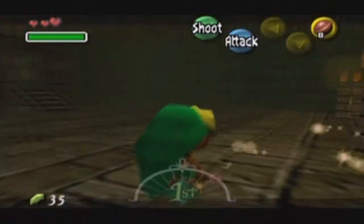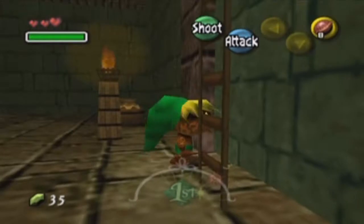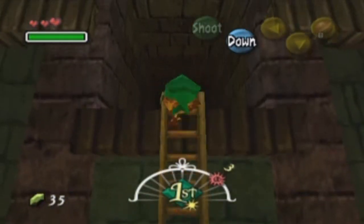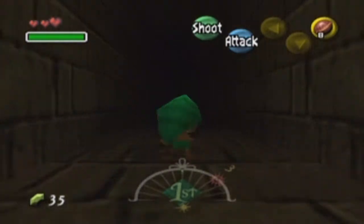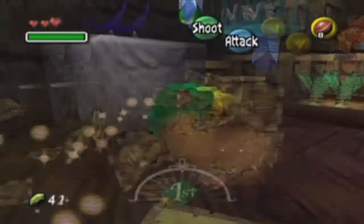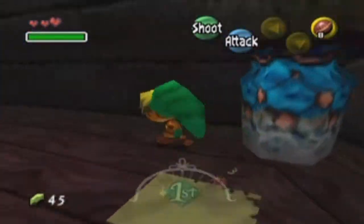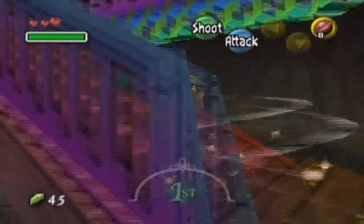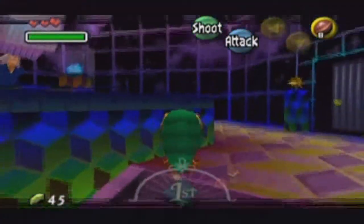You're going to want to shoot a bubble at that balloon, giving you access to this ladder right here. And there we go. In here you see that scarecrow — this will actually pass the time by a whole day, so if we need to do that, talk to him. We might be using that later to pass time. You're going to want to talk to this guy. 'A strangely young child has joined me today. Aren't you a new friend of the Bomber's gang?'